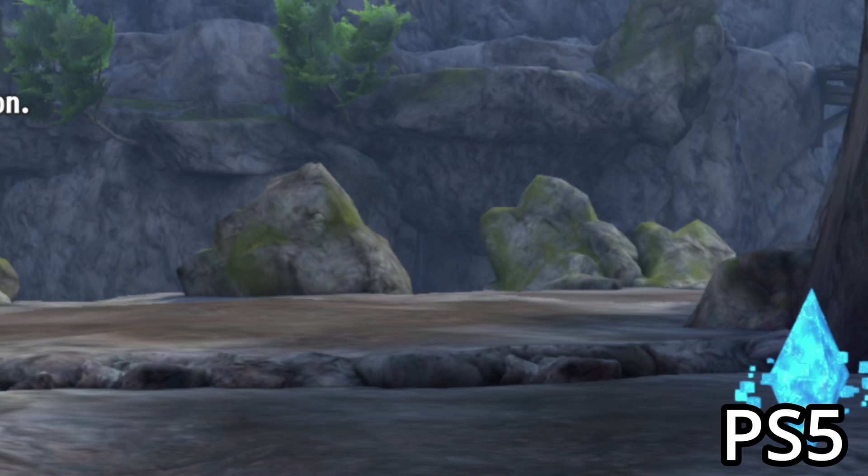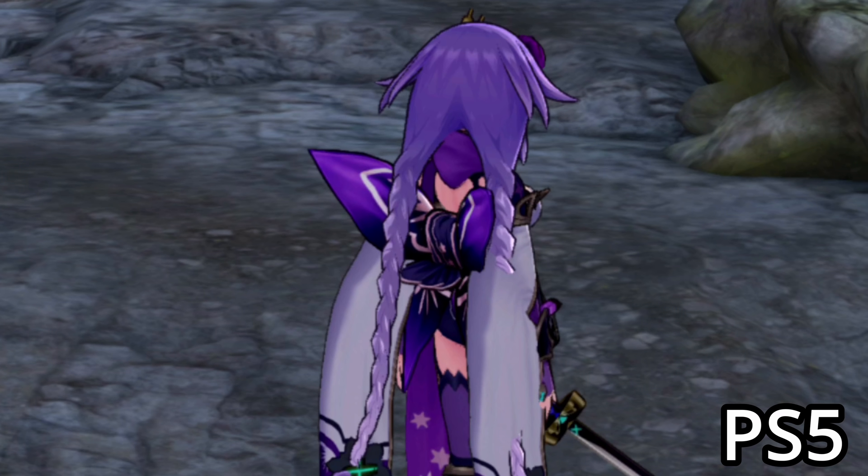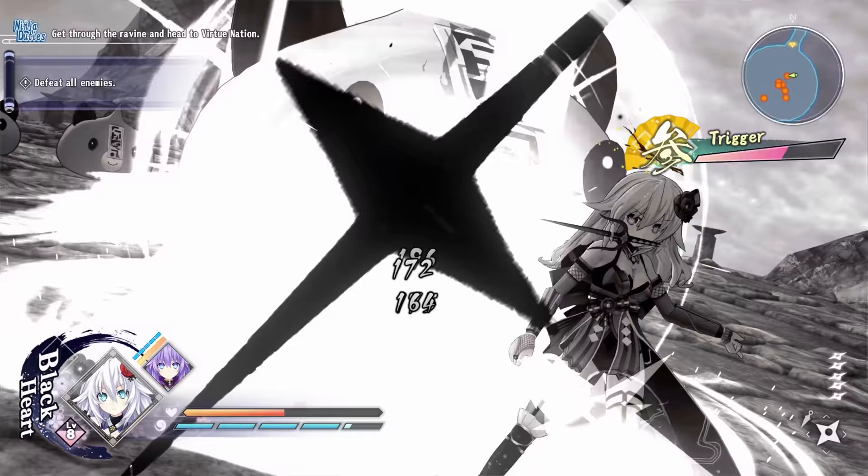The same improvement can be seen on the various edges of the terrain, especially in the distance where things become slightly soft and out of focus to emulate distance. Another place you can spot that improvement is on the girls' hair, since there's a stark contrast between the black outline and the hair color. So in the end, it's just resolution being the difference between the PS4 and PS5 version.